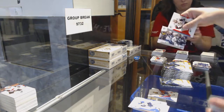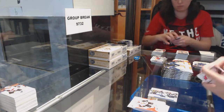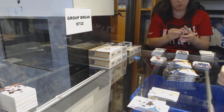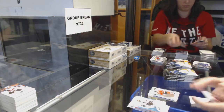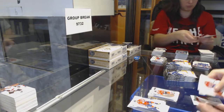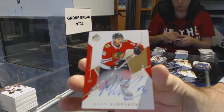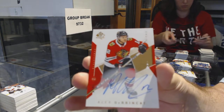Lina Moments for the Jets. Moments of Besser for the Vancouver Canucks. But this is the first SBA break, so that one is not broken yet. Spectrum Future Watch of Dylan Sekura for the Chicago Blackhawks. Limited Base Auto — Alex DeBrincat.